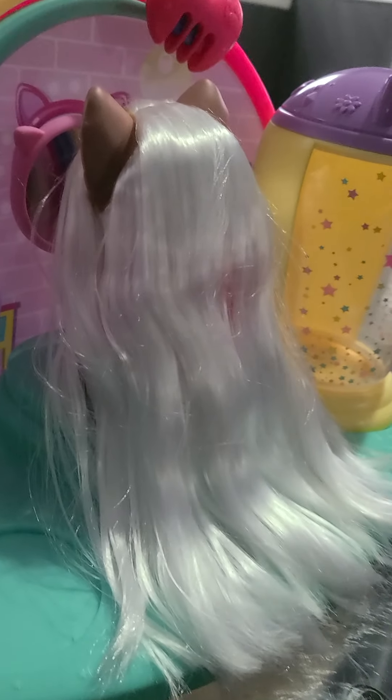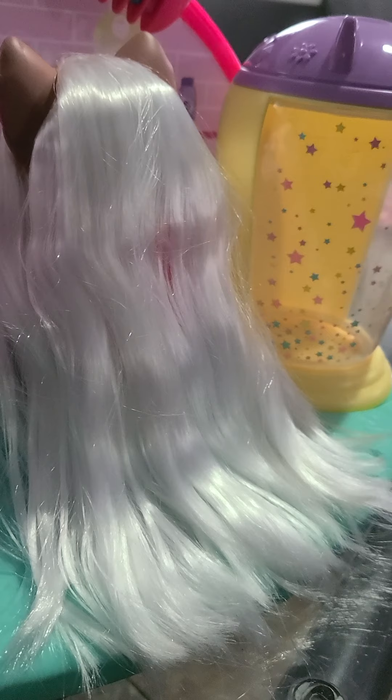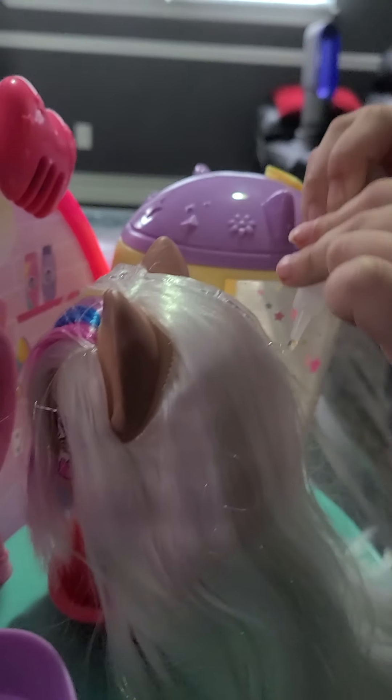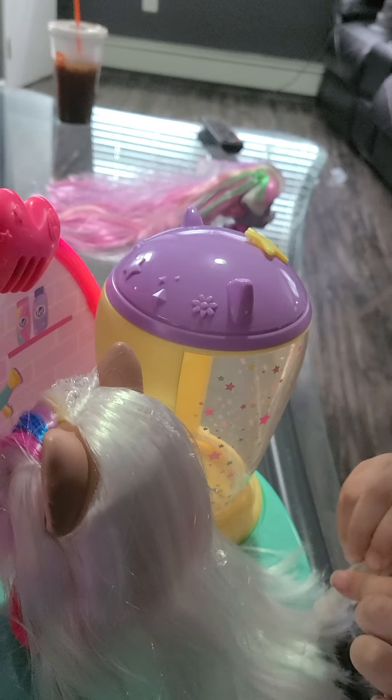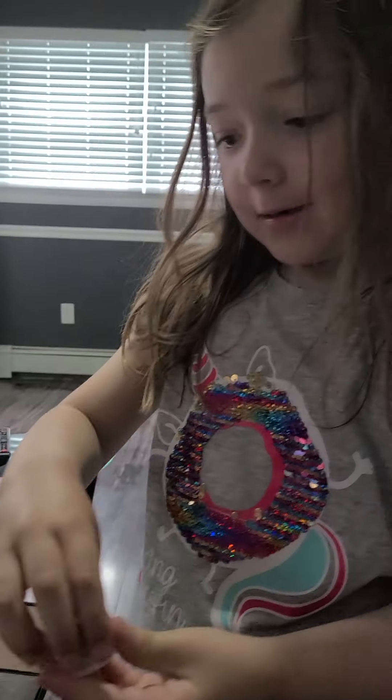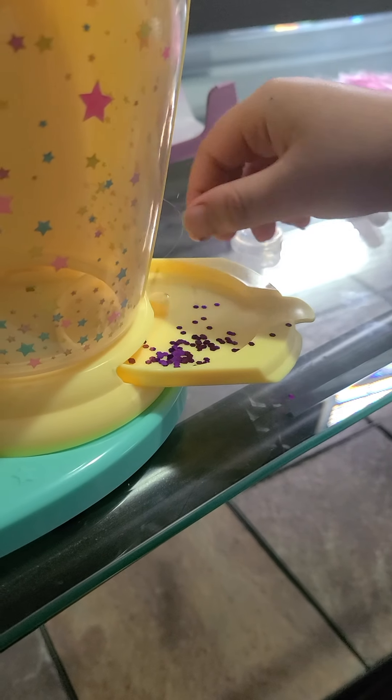Now let's start by doing Kiara's hair. I'm going to apply some glue now. I can't really squeeze it — it's hard to squeeze. I'm going to do a strand of glitter here. Here's the first tray of glitter I want. I'm going to carry my fingers and put a little glitter around it.